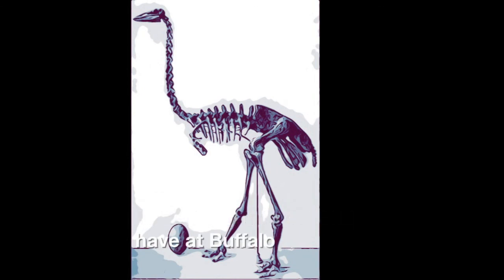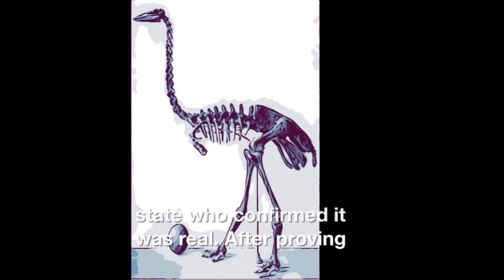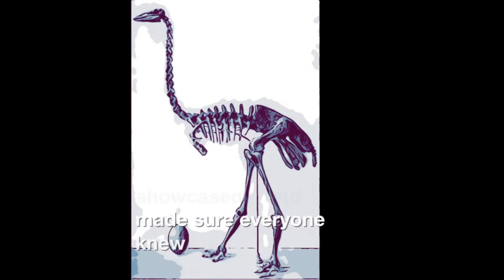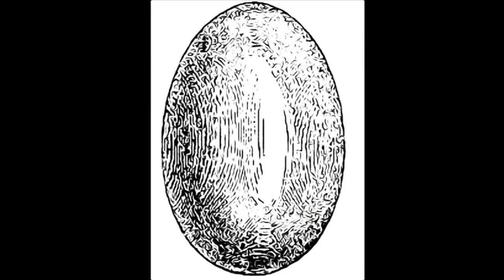Just to be sure, she turned the egg over to experts at Buffalo State, who confirmed it was real. After proving this rare egg was authentic, they showcased it and made sure everyone knew it was real. Although the egg found at the museum isn't as big as a full adult egg, it is still very rare — there are only 40 on Earth that once had an elephant bird inside. Other museums made very gracious offers for the egg, but the museum owner did not want to get rid of it. In fact, she wanted to keep it and showcase it in her own museum.